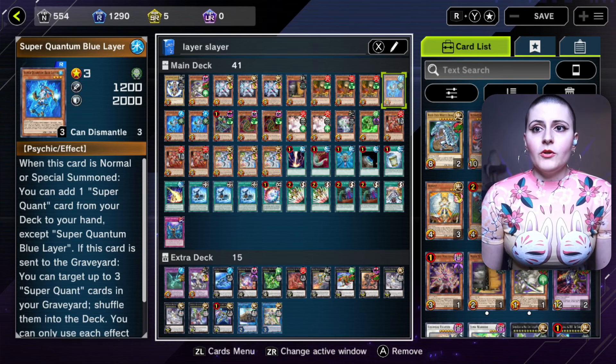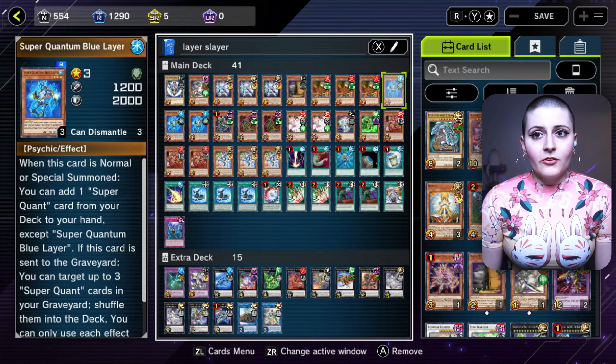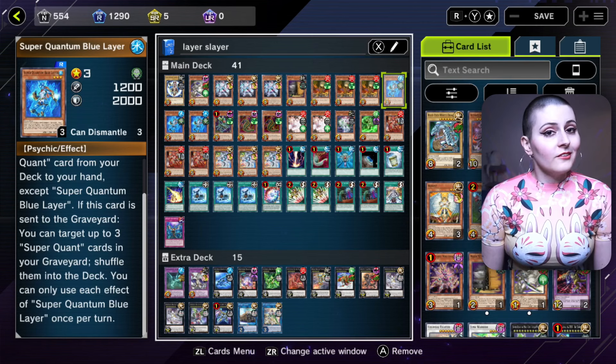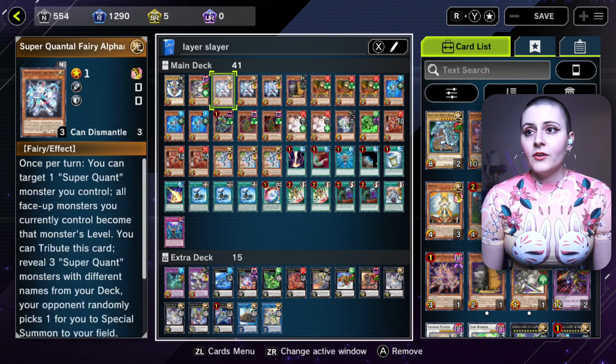Super Quant Blue Layer is nice because when this card is normal or special summoned, you can add one Super Quant card from your deck to your hand except Blue Layer itself. If this card is sent to the graveyard, you can target up to three cards in the graveyard and shuffle them back into your deck — great again for resource management.